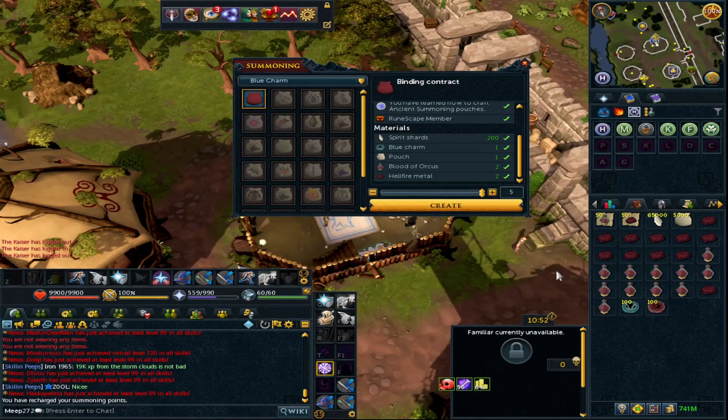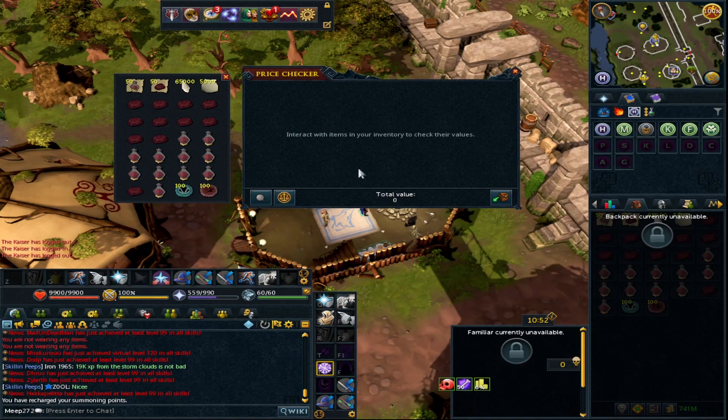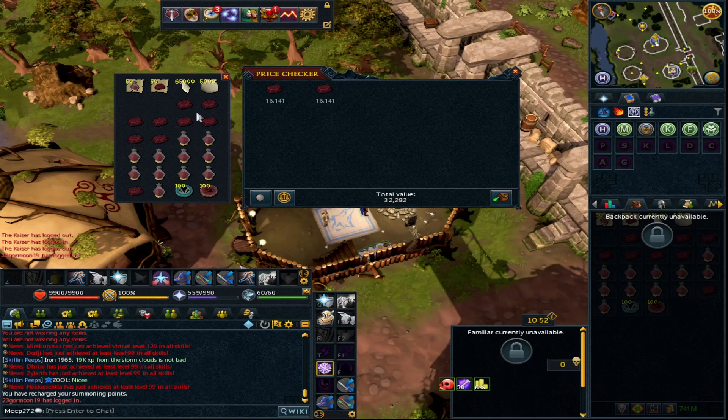For each binding pouch you're going to use 10 hellfire metal, 10 blood of orcus, one pouch, one charm — and actually it's just blue charms, not crimsons, which works out because it gives it something to fill the inventory space. To price check: two hellfire metals is about 40.6k, blood of orcus is 34k, shards are about 5k, and a couple of GP. All in, you're just under 80k for your binding contract.